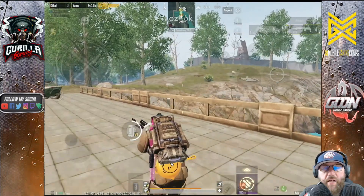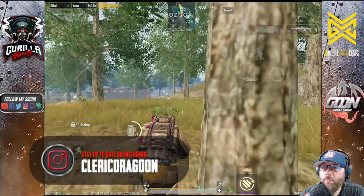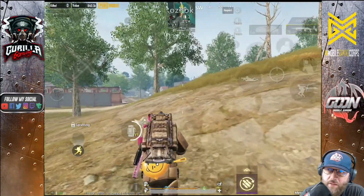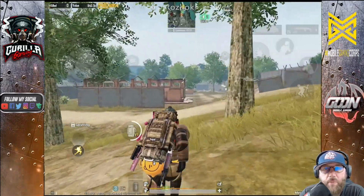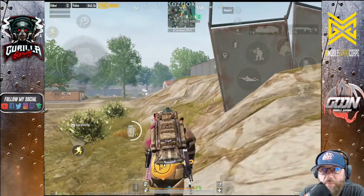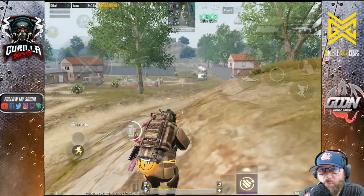We stopped for a moment, gathered ourselves, and decided to push Rad Zone. However, we are really messed up for time now since we didn't go straight there. That means we won't be right on the heels of the Riverside team, so we'll be at a disadvantage in this tunnel entrance — which is very susceptible to noob tubes.